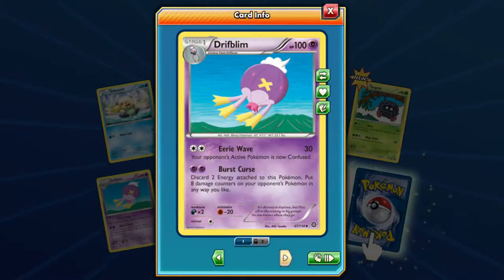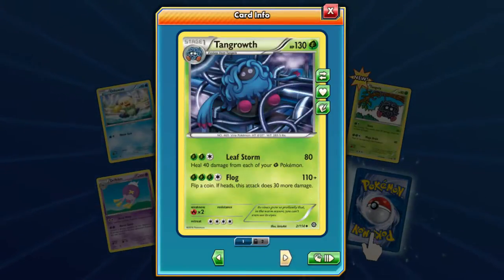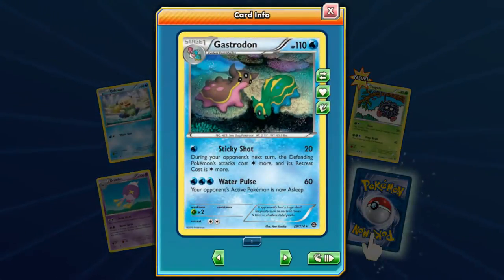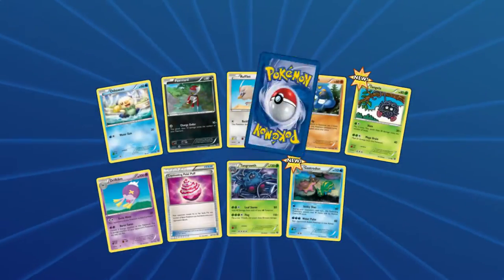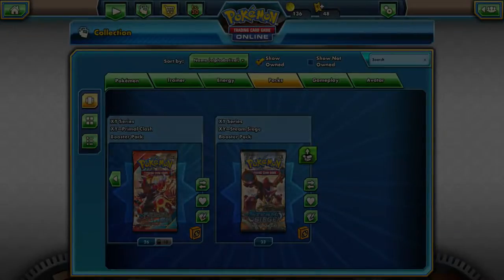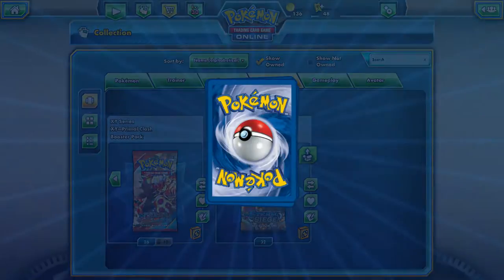We got Tangela, Driftbloom, another Pokepuff, and Tangrowth — everybody hates Tangrowth. We got Gastrodon and Stinky Shot. Jumpluff — the easiest to knock out Pokémon ever. Solar Step does 20 damage times the number of your remaining prize cards — that could be okay early on and it's only one energy; 120 for one grass energy, not bad. But after that, trash it — it starts going downhill pretty quick. It's a one-hit wonder.